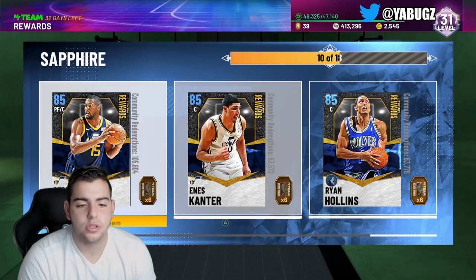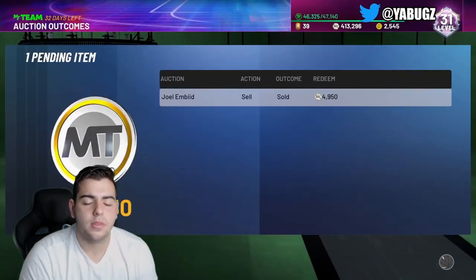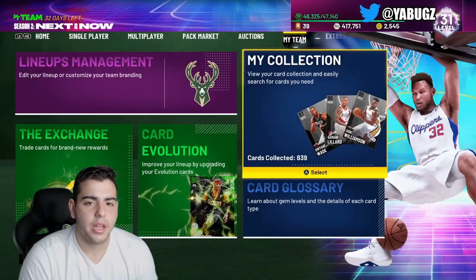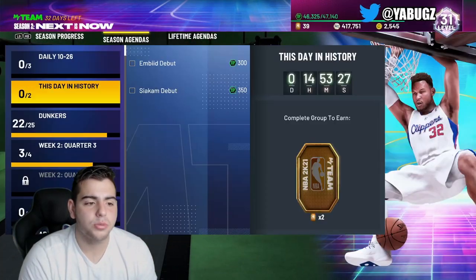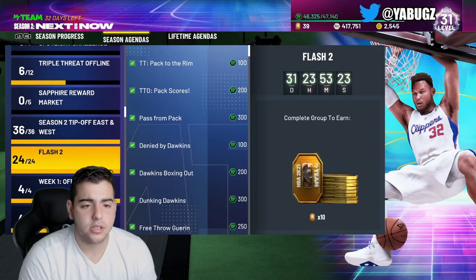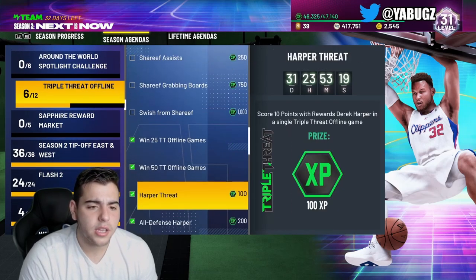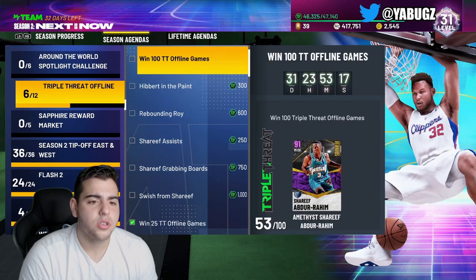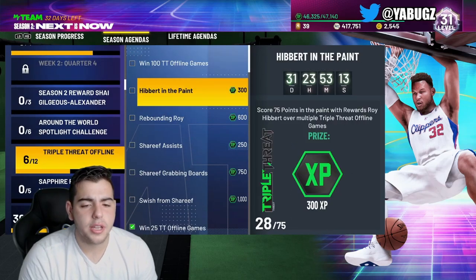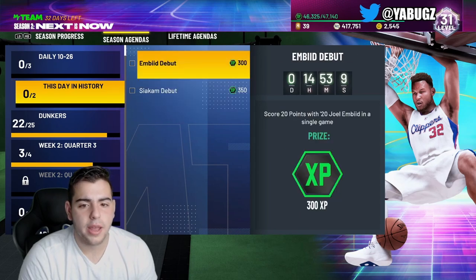I have to spend tokens on these players to get the XP challenges done. I'm going for that Dino Radja at 2,000 cards — that card is going to be sick. His Ruby still balls out for me. If you do all these challenges including the TTO ones, you're going to get around 6,000 XP. These challenges are literal light work, I'm telling you right now.